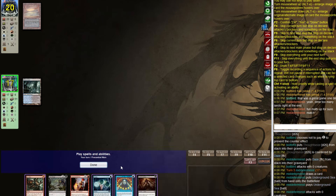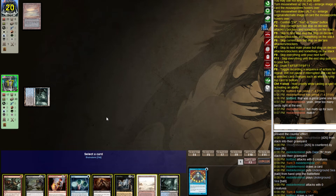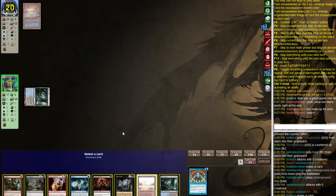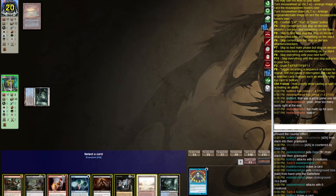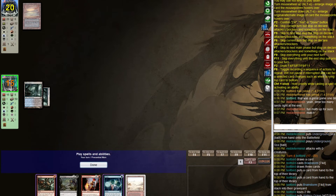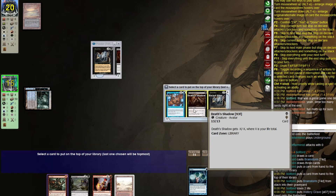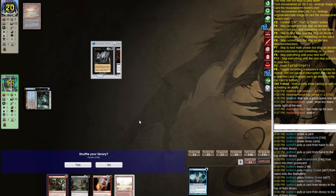Let's Brainstorm — we have Buried Alive, that's going to become relevant, as will Death's Shadow. Let's throw back Buried Alive and Death's Shadow, then Ponder. This is like the perfect card to draw — put them back in the same order but draw Daze.